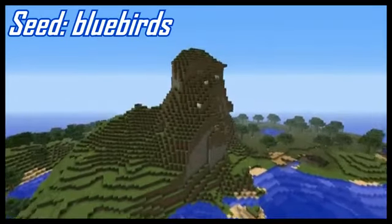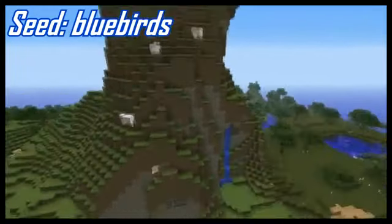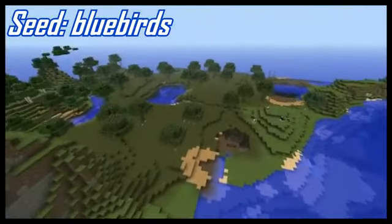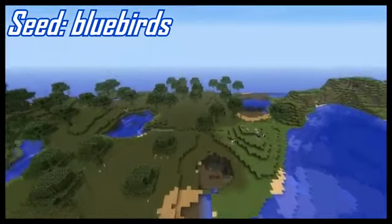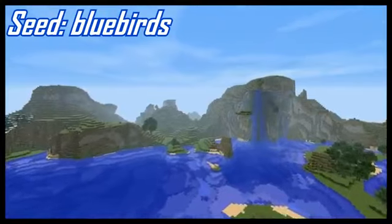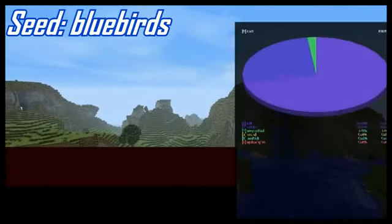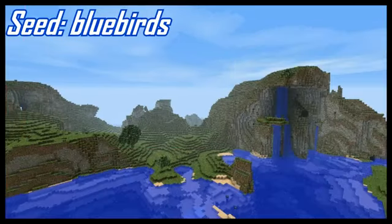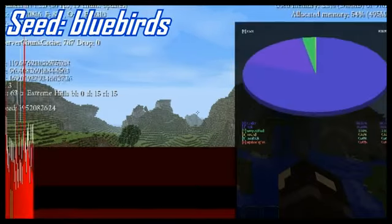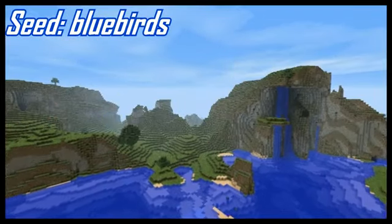Anyways, that is not really the reason this seed is kind of cool. That's just a mountain with sheep on it and a waterfall next to a swamp, which is currently rendering. The cool part of this seed is over here. This is just a massive mountain terrain, and if you look in F3, it actually says extreme hills — so this is an extreme hills terrain.